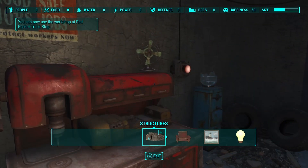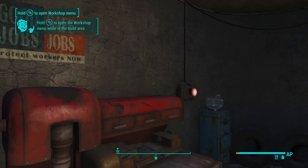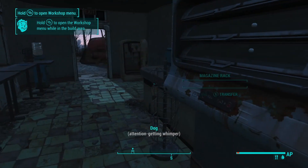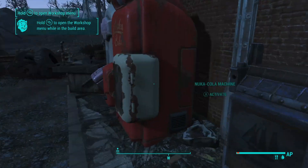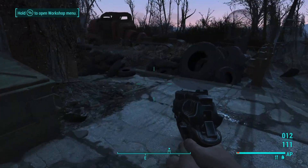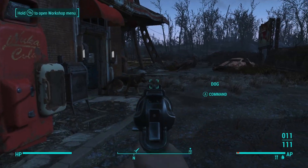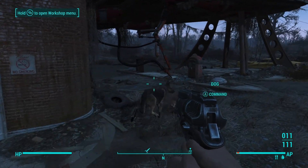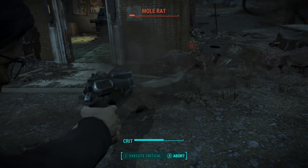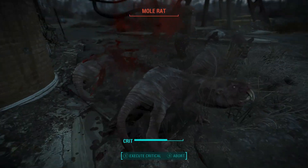I'm going to set up this workshop as well. I tend to like it a little better than Sanctuary just because it's a more manageable size and it has crafting stations already for chems and weapons, and the armor one as well. I see a mole rat — Dogmeat took care of it. We missed about five shots in a row there, so very cool use of our VATS.